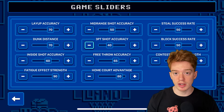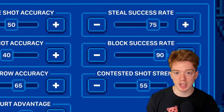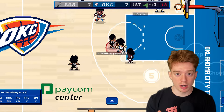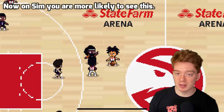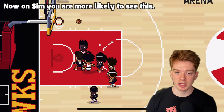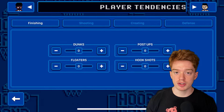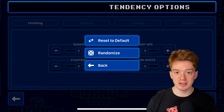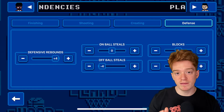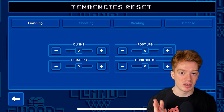There have been new additions to the custom sliders, including steal success rate and block success rate, giving even more customization. There have also been tweaks to simulation and arcade — crazy long dunks from the free throw line are now relegated to arcade, and successful block attempts are scaled back slightly in simulation for more realism. In the roster editor, tendencies can now be randomized with one click or generated back to default, with more simulation stat tweaking coming in the 1.6 update.